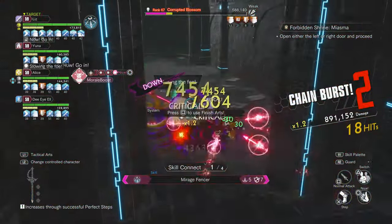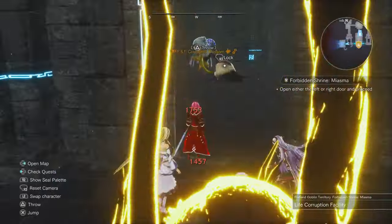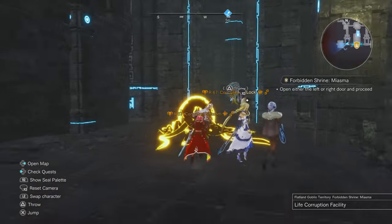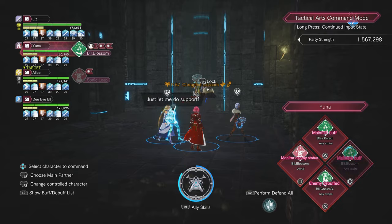It shouldn't be too bad to clear out the first two mobs — it's just the last two that are going to be a little bit annoying. One thing you have to watch out for is don't throw the knife when they're close together, because if you throw it over there it's going to hit both of them.